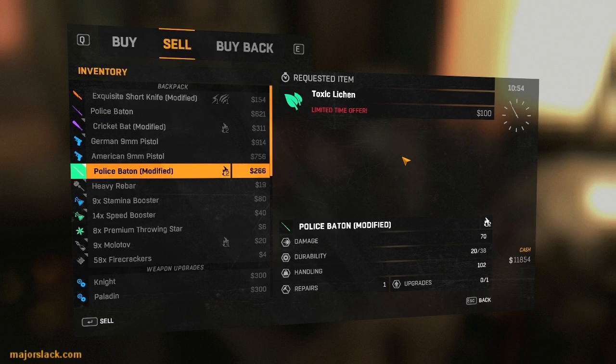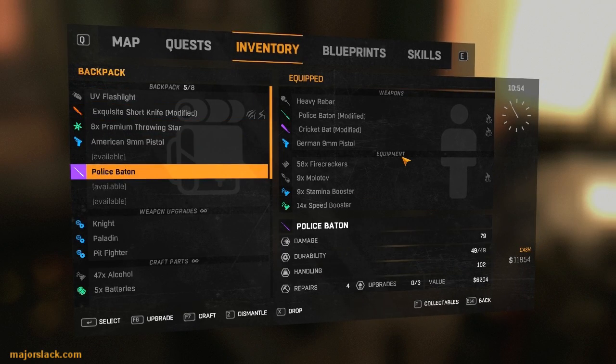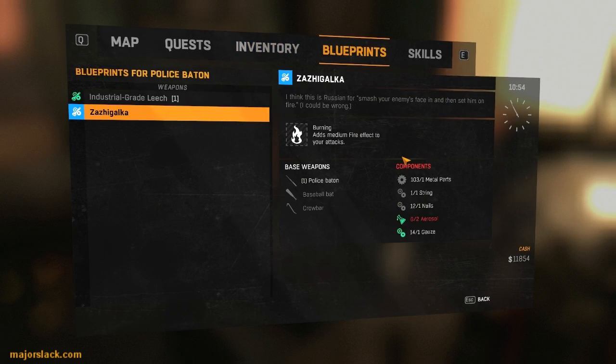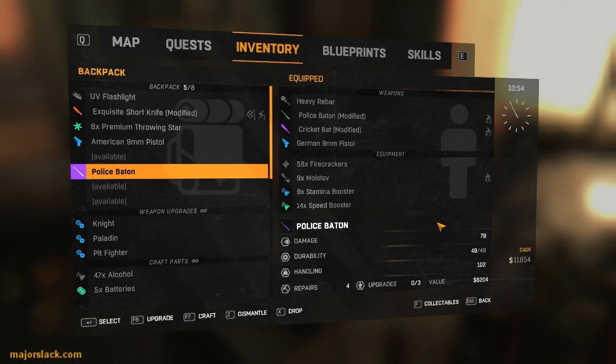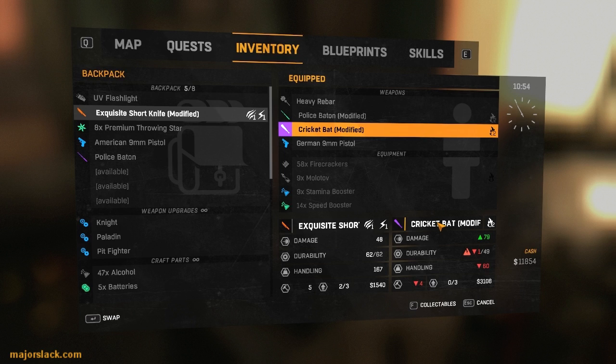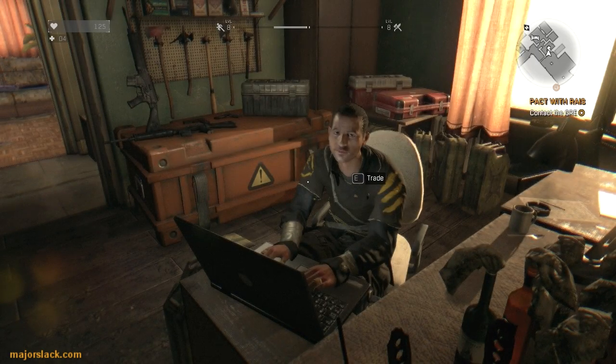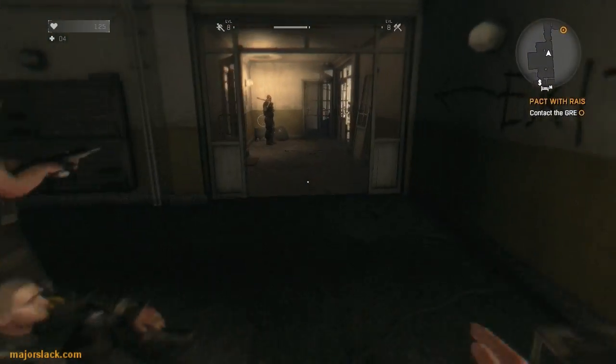Okay, rant over. Alright, so we got a new skull crusher and we're going to mod it with the Zazzy Galka blueprint, but we're short one aerosol. So leave that in the inventory for now, and away we go.